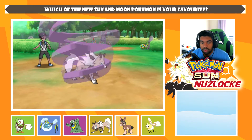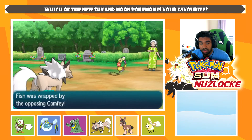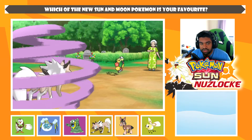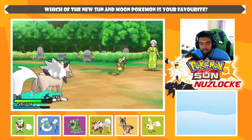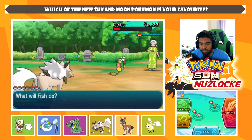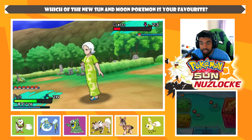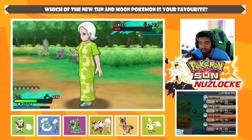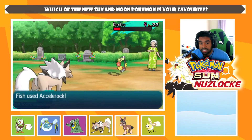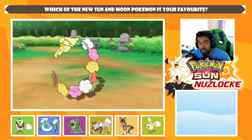Well played — I'm pretty sure we can't switch out of Wrap. We're wrapped. I'll try to switch out for science. We can't switch out. Wrap still does that. We'll go for Accelerock — it's 100% accurate. We snap out of confusion anyway. Comfey goes down — I believe this is the trainer's only Pokémon.